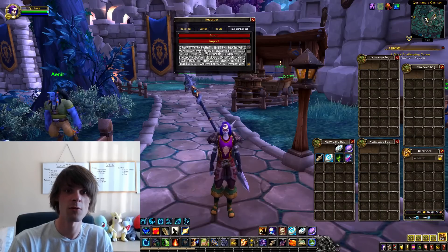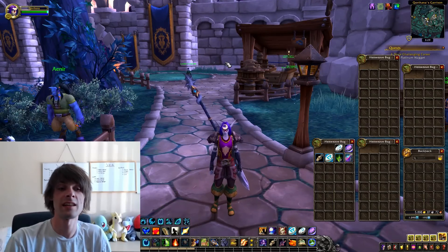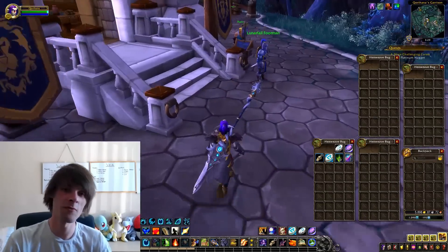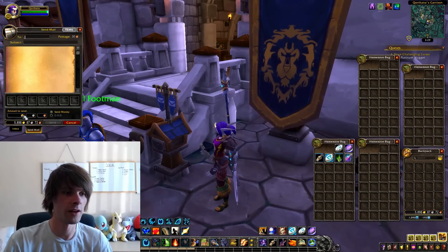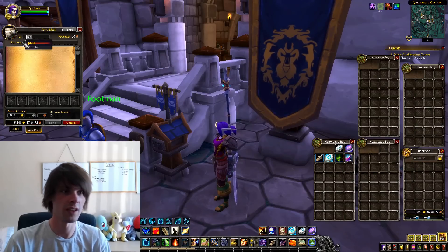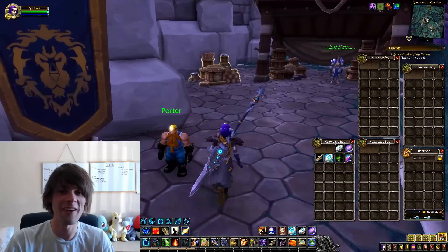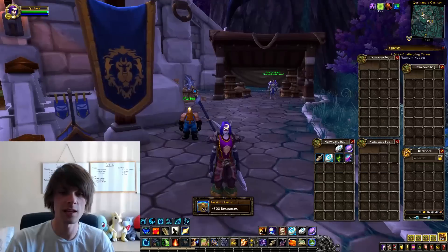That's basically the farm for the day. I fancy doing something a little different from just doing raw gold, so we're going to send that gold over right now — 5,800 gold as opposed to all of the others — to round up to a nice amount. I've still got a little bit of gold for flight masters and all that, so I'm not going to bankrupt my own character. I'll open up my cache for 500 resources, which is pretty okay.